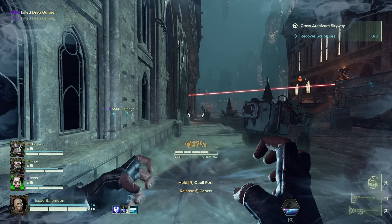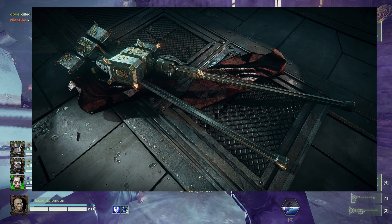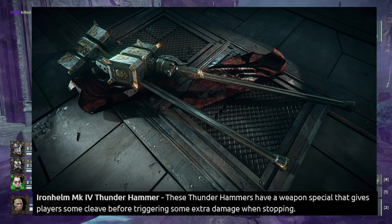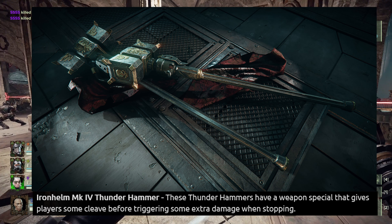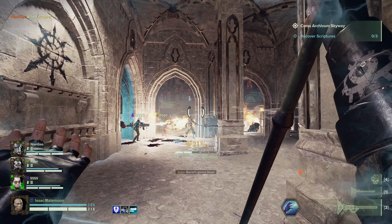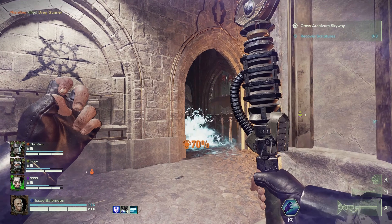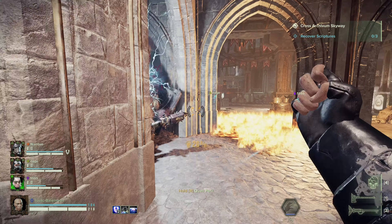The first one we're going to get is the Iron Helm Mk4 Thunder Hammer. Isn't that a beautiful hammer? These Thunder Hammers have a weapon special that gives players some cleave before triggering some extra damage when stopping. I think this hammer fulfills a niche in between the Crusher, which is largely purely for crowd control, and the existing Thunder Hammer, which is massive single target damage.